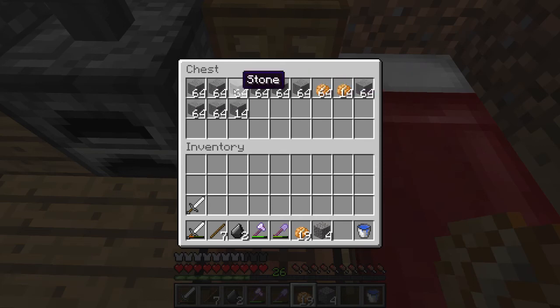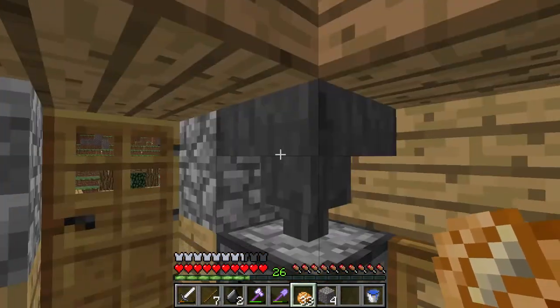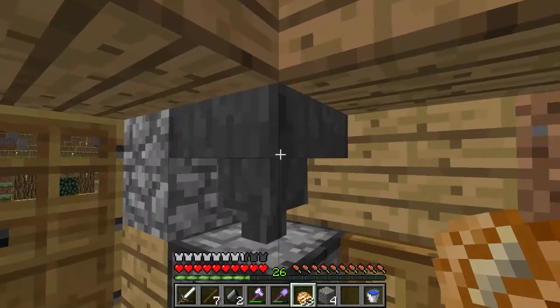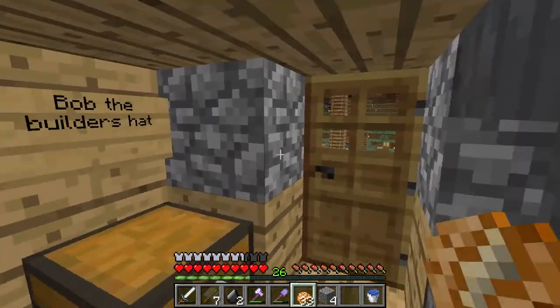I've just been using that for stone meanwhile, because I might be using stone for something. Who knows? A hopper goes into the furnace, which holds things. There's a chest you could put on top of that if you wanted to make it larger, and then a hopper just goes into this chest, so it's not anything big.